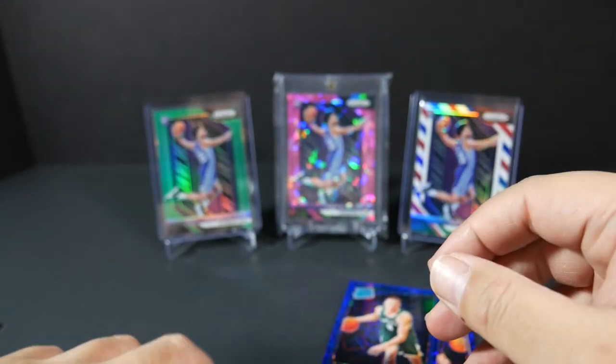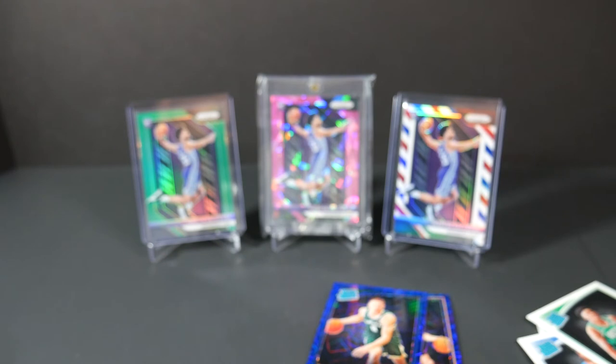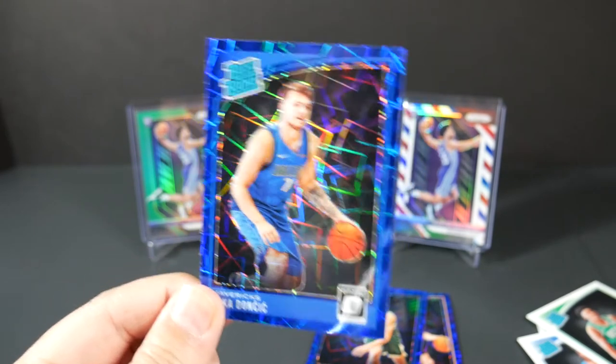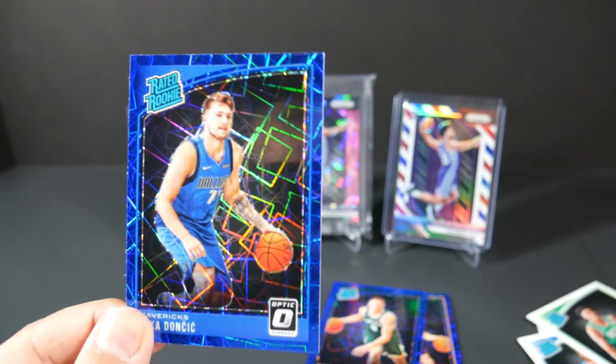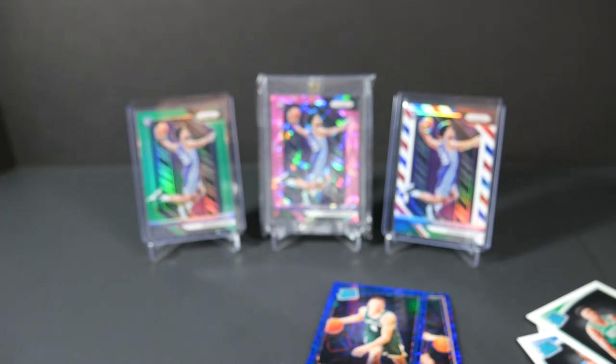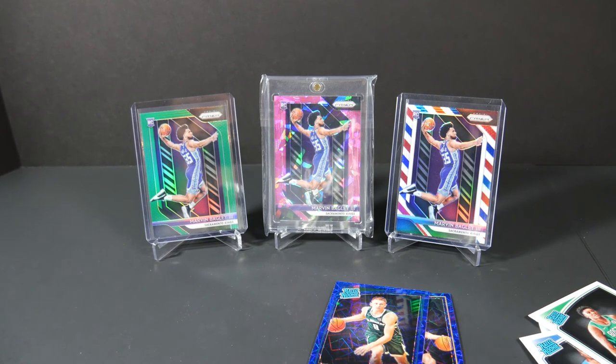That concludes the pack opening. There's a bunch of stuff I got but nothing really noteworthy — the best card from these packs is the blue velocity Luka Doncic. Love the sparkle on this card and it looks very well centered. I'm actually going to get this graded. Next video will be on Saturday — I'm heading to my local LCS and picking up some crazy stuff, should have it up maybe Sunday morning or Monday. Thanks for tuning in, hopefully you guys enjoyed this break — stay tuned for the next one, peace.